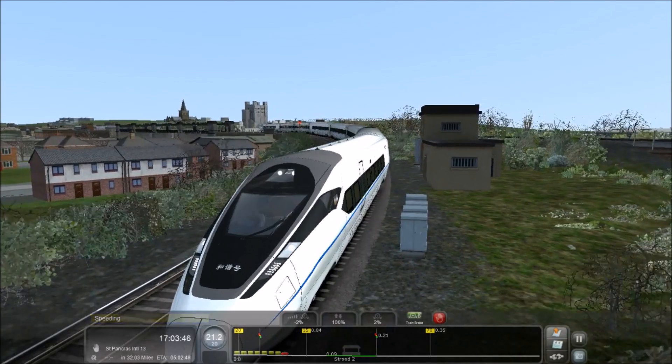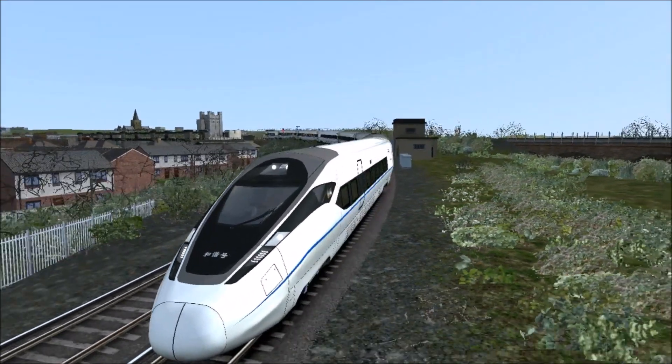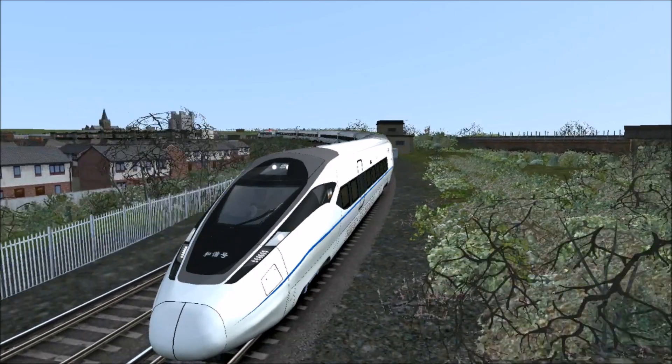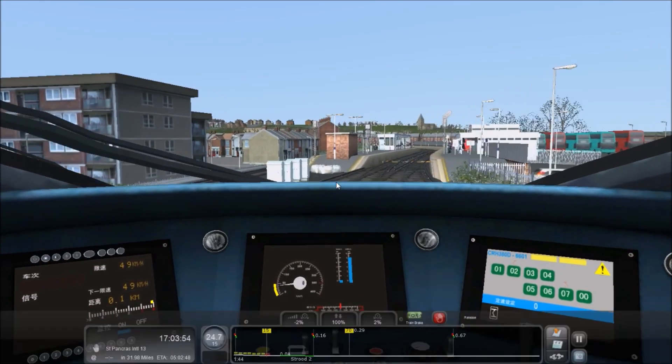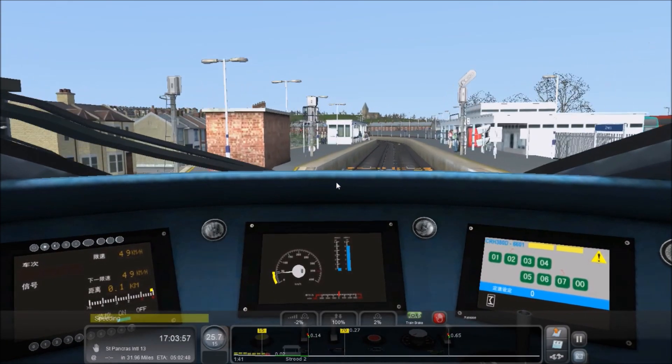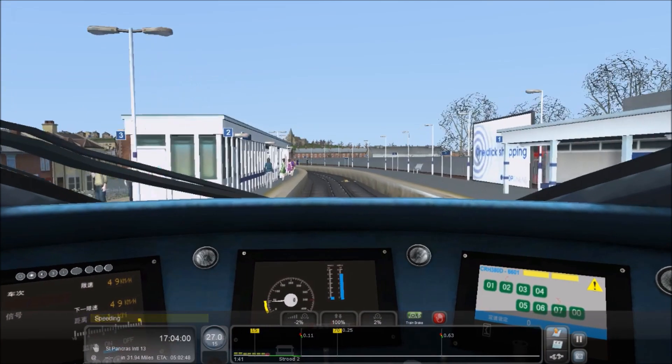Look at that — that just looks awesome going down. This is a pantograph train, but who cares? We can do what we want with it. Also, this train doesn't have any annoying alarms. We're speeding — doesn't really matter. We're not going to be stopping until we get to St Pancras.